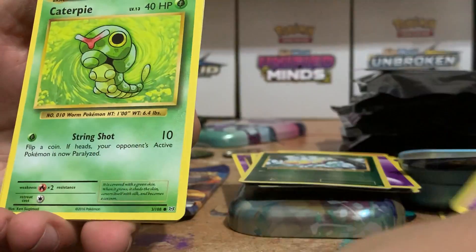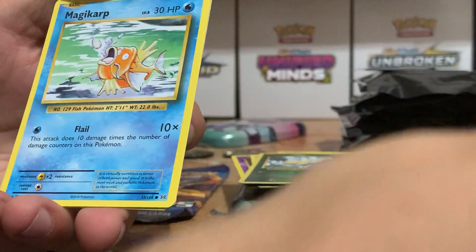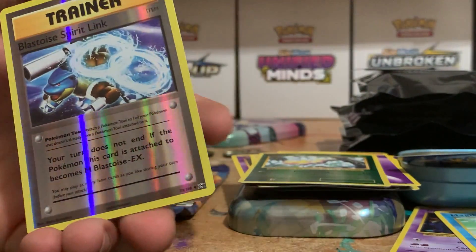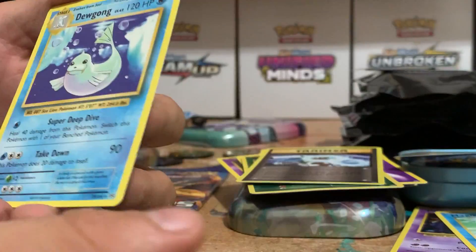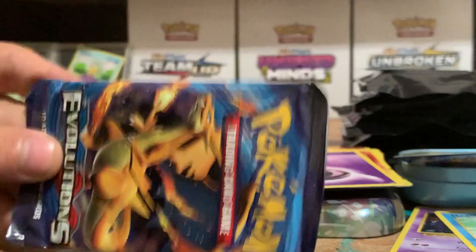Another Ghastly, a Caterpie, a Drowzee, a Magikarp, and a Reverse Blastoise Spirit Link — one of the more useless cards you could get. Alright, last pack magic: Evolutions.